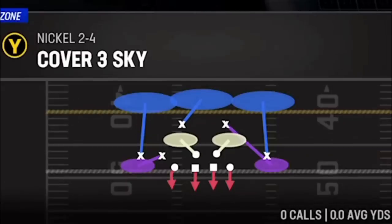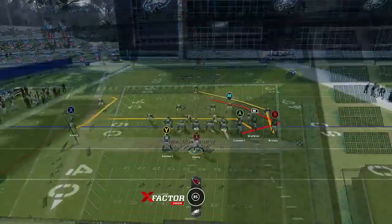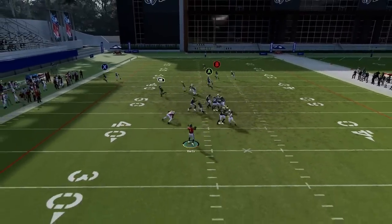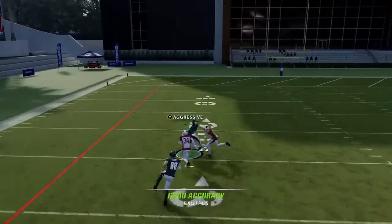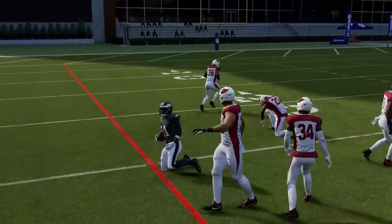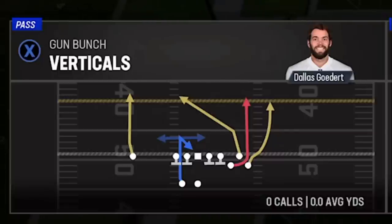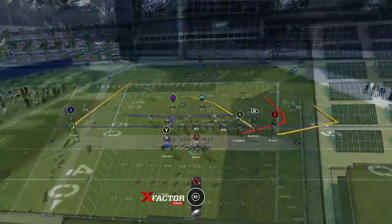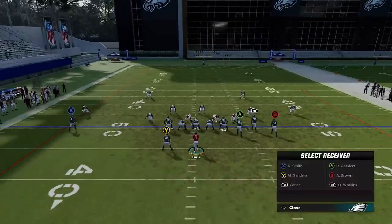Next up we have the Bunch Trail. It's a good man-beating concept — pretty much everything on this play beats man coverage. The B route here is probably the most successful as far as a deep route, but they're all man beaters.